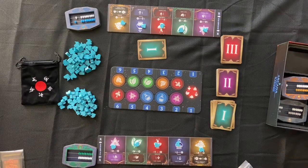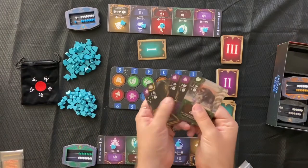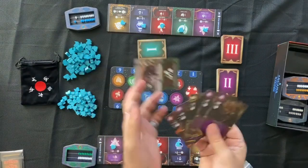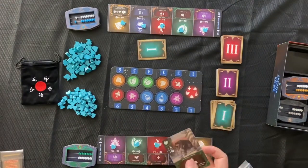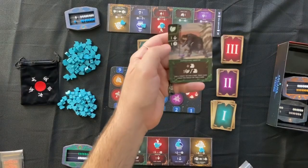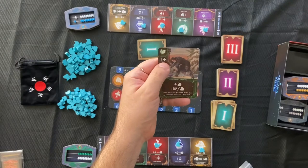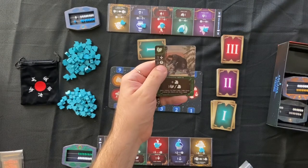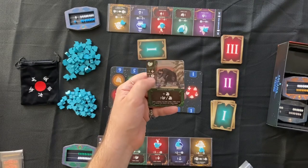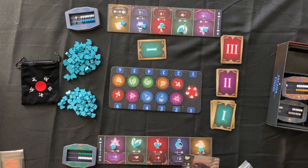Let's get into a little bit more detail on preparing spells. Looking at the cards we have to choose from, let's go with this herb card. If we look at this herb card, there are actually two different costs associated with it. You can pay either one blood specifically, or one of any type of resource. In the first round, most of the cards are going to be like this — one and one — where there's not much of a difference between the costs.